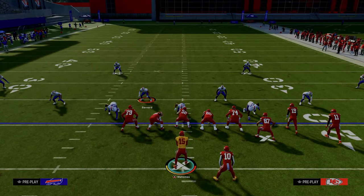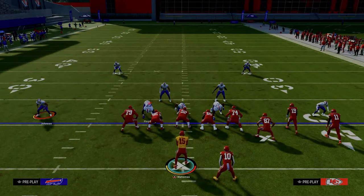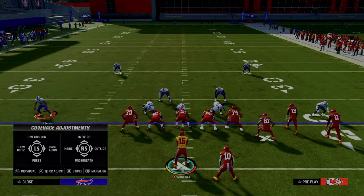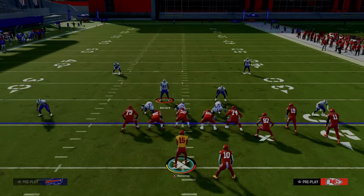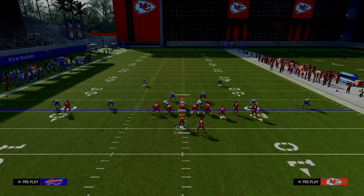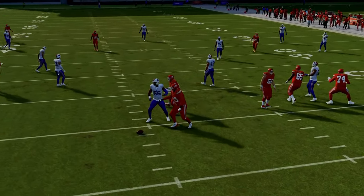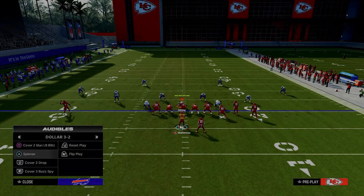Another thing people like to do, depending on their adjustments, is either cross man stuff or cloud flats. The reason they want to use cloud flats is to try to defend short corner routes, C routes, stuff like that. The beauty of this is they're not going to be able to do that on the left. So if they don't have a hard flat on the left and a hard flat on the right, then we're going to be able to really take advantage of that.